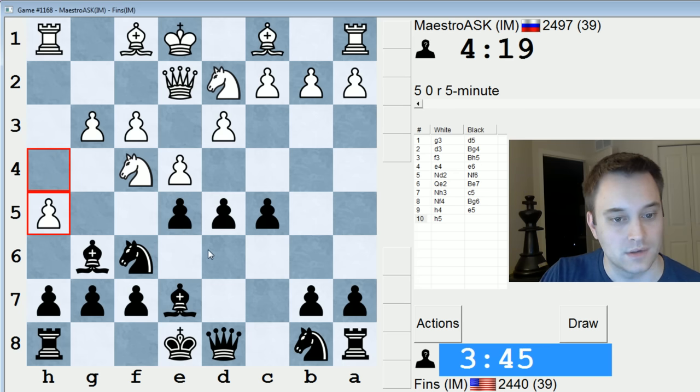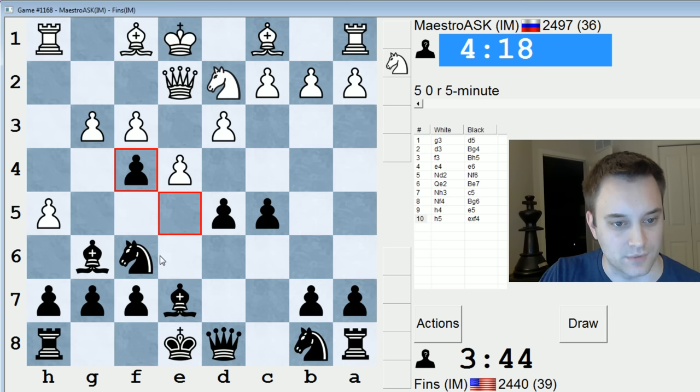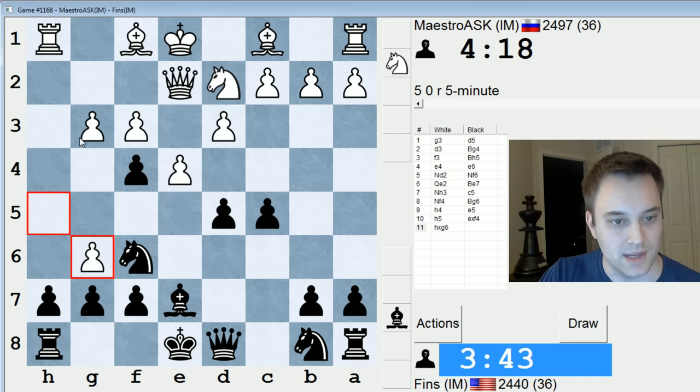He's going to do it this way. Well, let's take, because that's forced. Now I can take here, he takes on f4, or I can just take g3. Can't take with the h-pawn — there's a pin down the h-file. So fg, g takes f4 — let's say knight c6. Somehow that seems most solid. Let's do that.